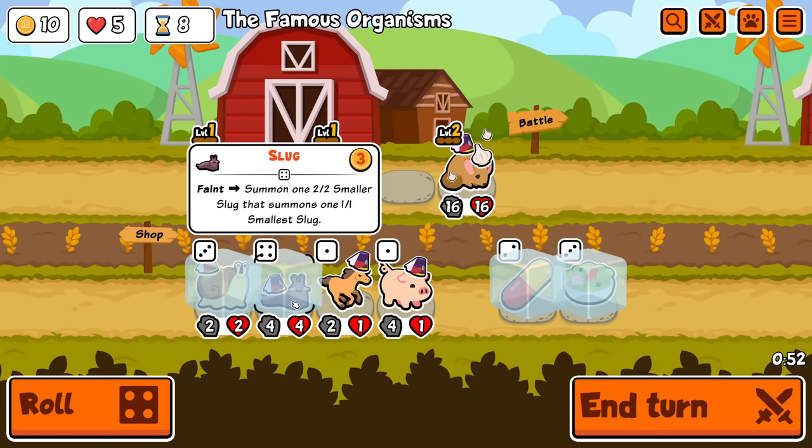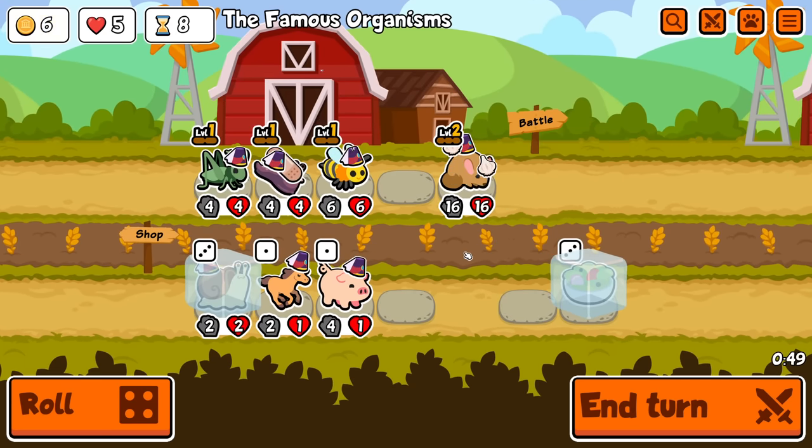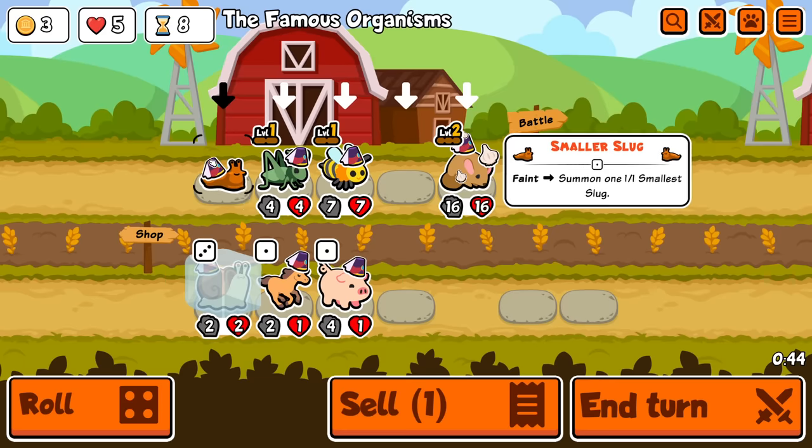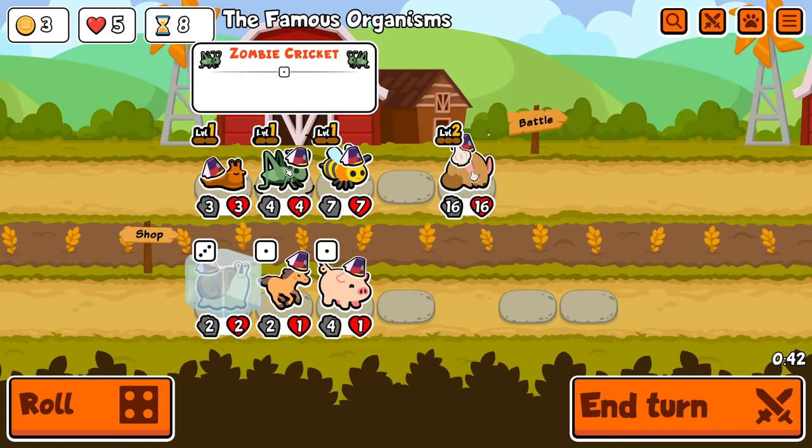Wait, are groundhogs in this pack? I don't think so. If they are, I don't know what you'd be able to use them for anyway. There we go — smaller slug, the only non-shop pet with an ability.